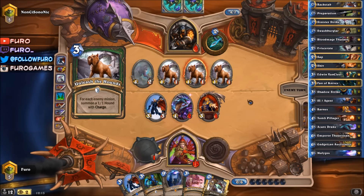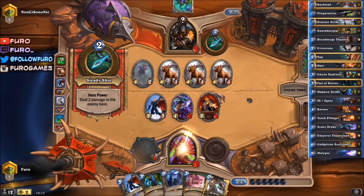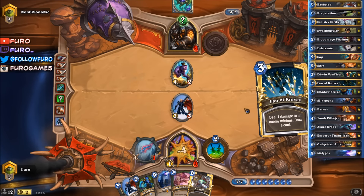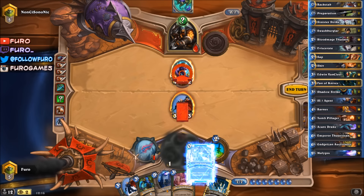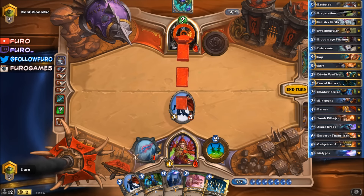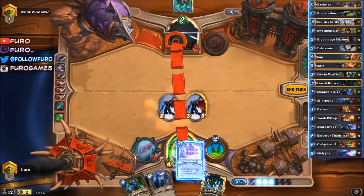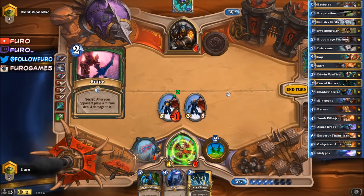Unleash the Hounds and a Secret - this time he's trading, that's always a good sign. Even if that's an Explosive Trap, he just lost the game. We will play the Backstab here on the Cat. The only chance for him would be a Freezing Trap - that's not the case. We will just play the Agent, hit him for 2, and then the Kill Command for 3. That's a Snipe, so we don't care for that. Just winning the game.